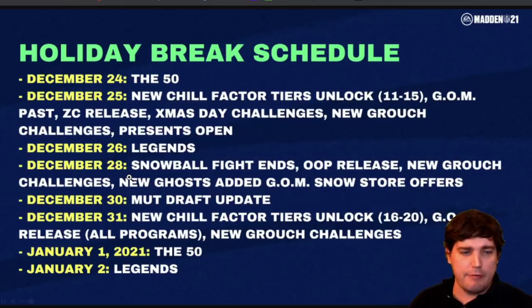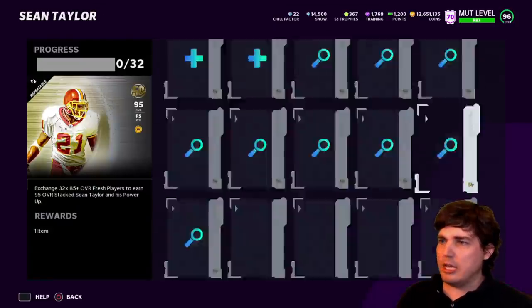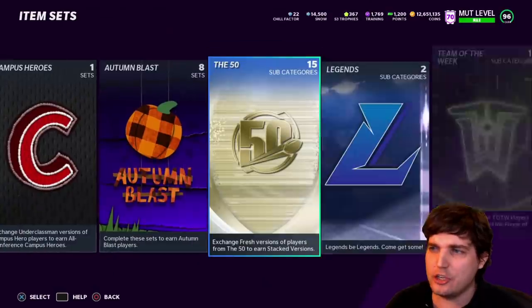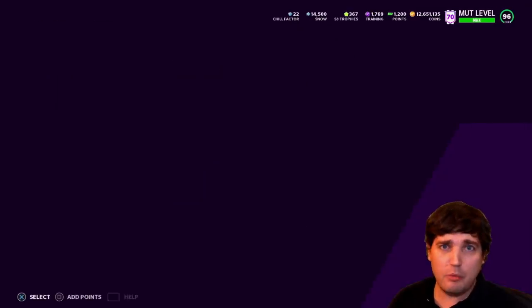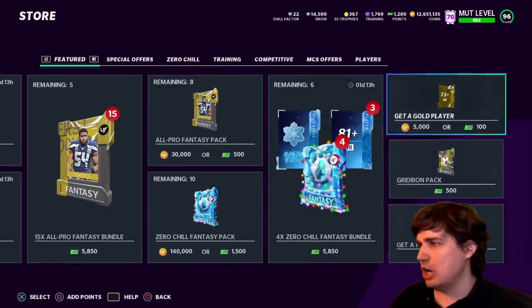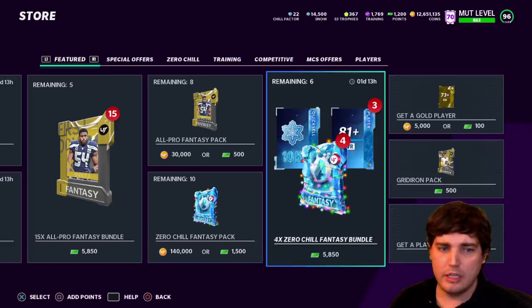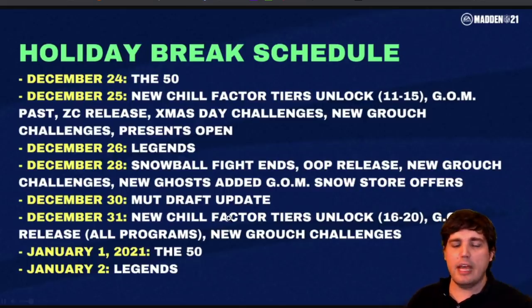We are getting new stuff. Packs expire Wednesday — this is a Monday video. The Madden draft update is Thursday. It looks like Thursday will be the content for New Year's Eve, and then we're getting the 50 on Friday the 1st. And then Legends, of course, on Saturday the 2nd. So it'll be interesting to see what we get Wednesday with the expiring packs.